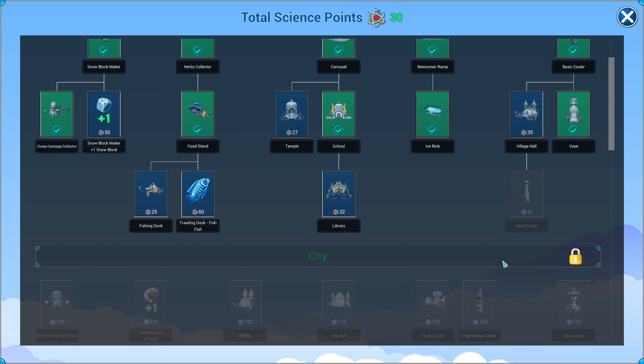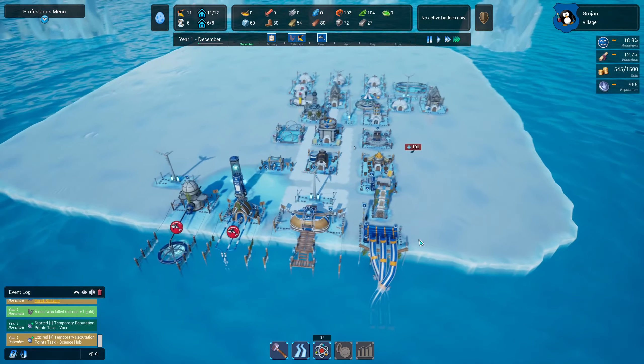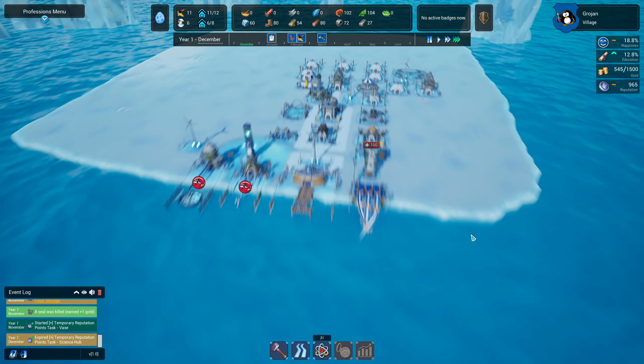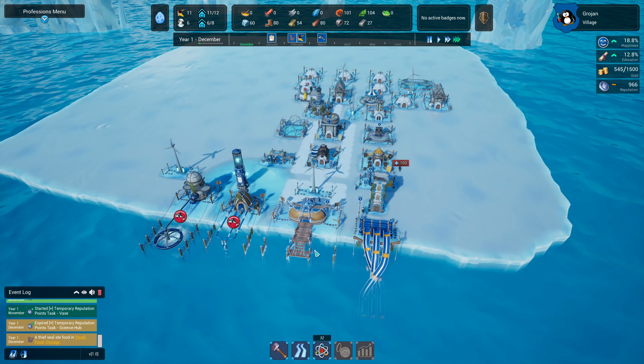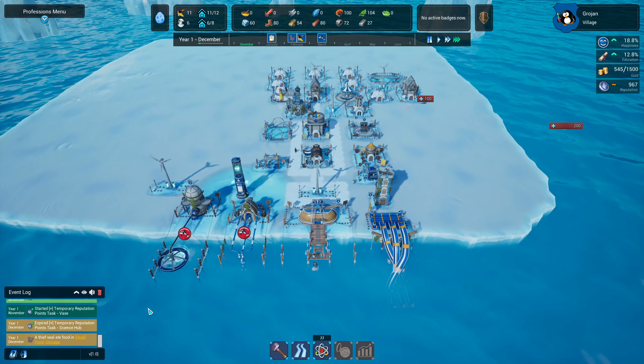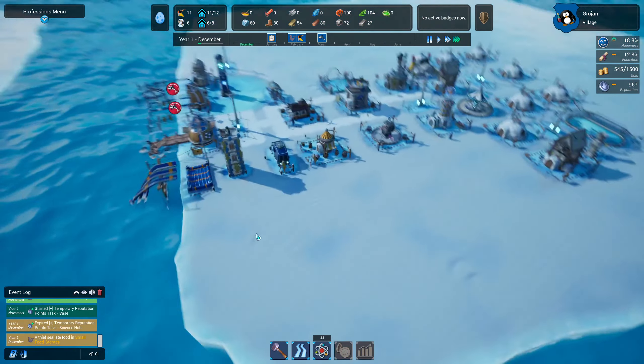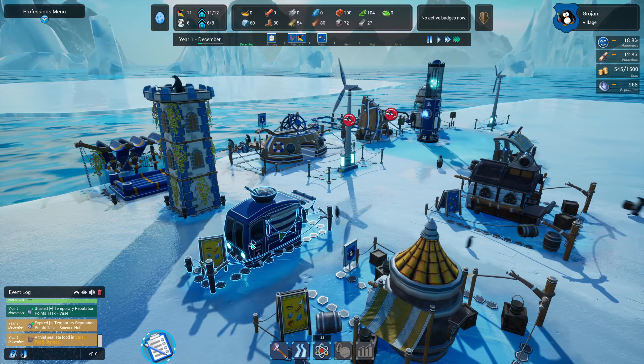We probably have the money actually. A thief seal stole food from our small food storage! We never had a look at this little building — this is our food stand. We've got a task — we want to do the temple. Let's get that unlocked at 27 science points.